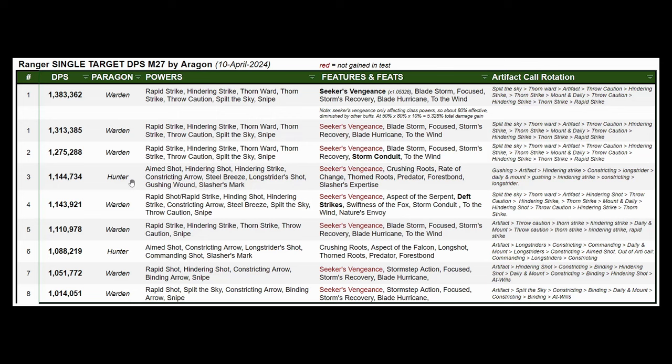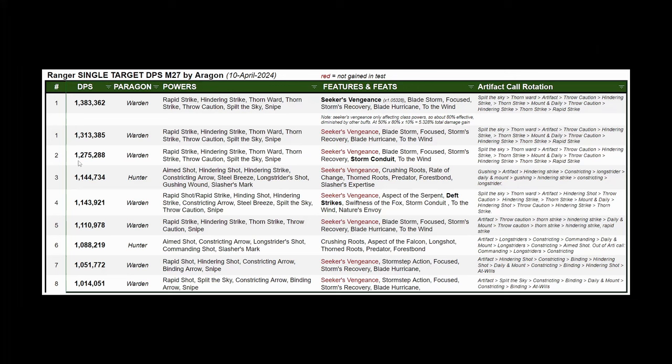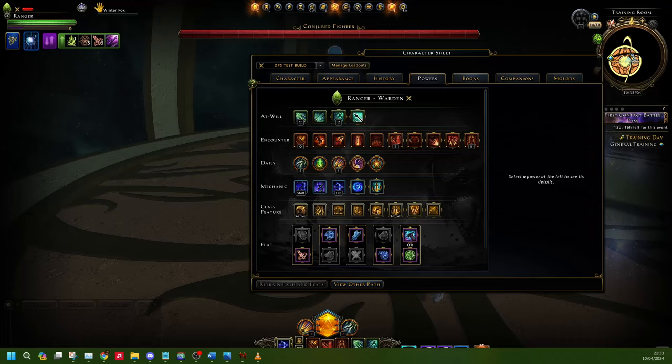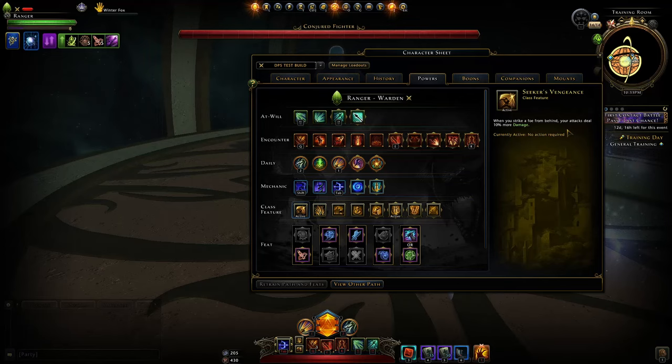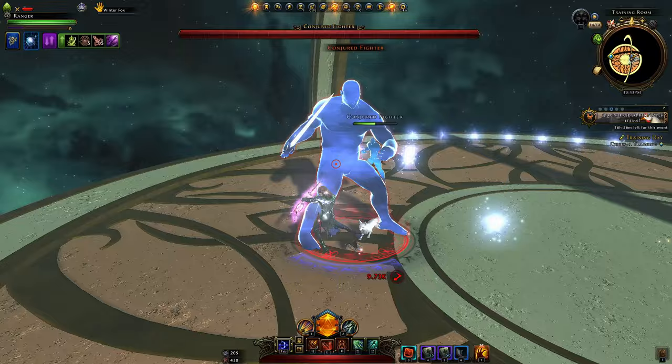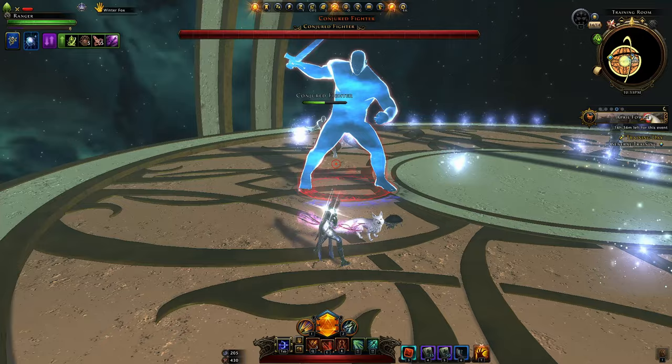Especially for the average player, it's going to be a lot easier to just go with Warden. One thing to keep in mind is the playstyle is very melee-focused. The actual damage we got in the test was 1.313 million Encounter DPS — that is without Seeker's Vengeance, without the 10% buff. You can see the math showing how we equate to 1.383 million Encounter DPS, because in a normal fight you would have this bonus since you'd be behind your boss. Unfortunately in this test, if we go behind the dummy, he just turns and attacks us since we have the highest threat.